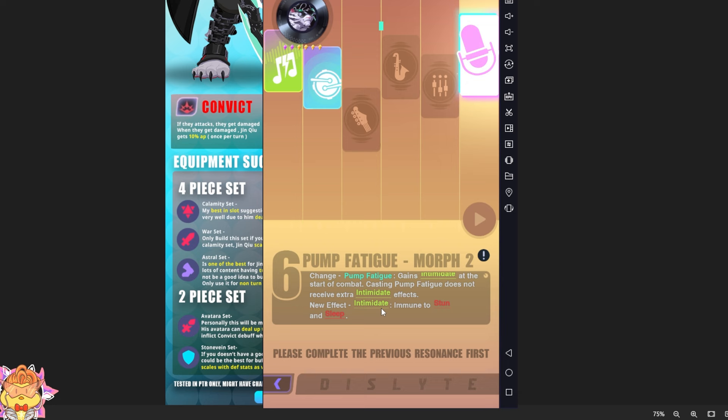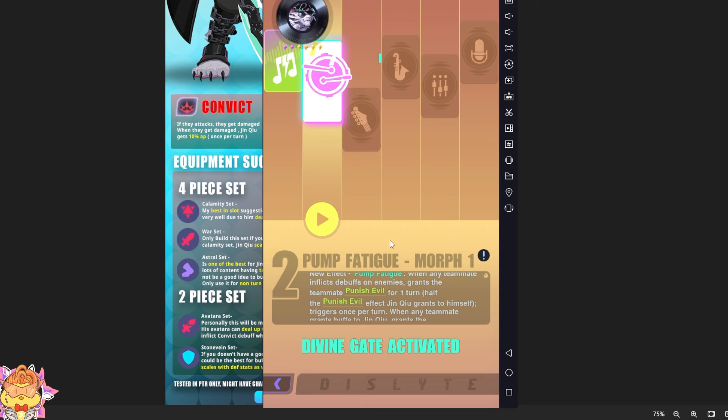R6 will definitely be meta, and R2 is where Jinchue starts shining his value. It's kind of like Etern — Etern is good at R0, but R2 is where he becomes meta. Jinchue is the same case. At R0 it's good, you can use Jinchue to grind your Andras. Then R2 is where he starts going meta.